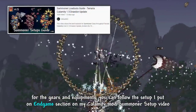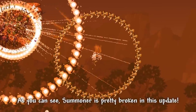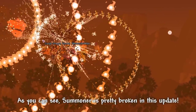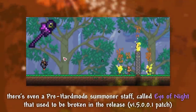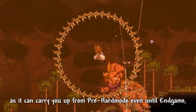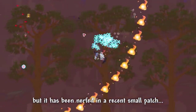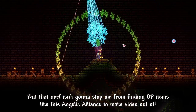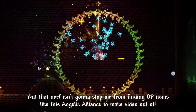For the gears and equipment, you can follow the setup I put in the endgame section on my Calamity Mode Summoner setup video. As you can see, Summoner is pretty broken in this update. There is even a pre-hardmode summoning item called Eye of Night that used to be broken on release, as it could carry you from pre-hardmode all the way to endgame, but it has been nerfed in a recent small patch.